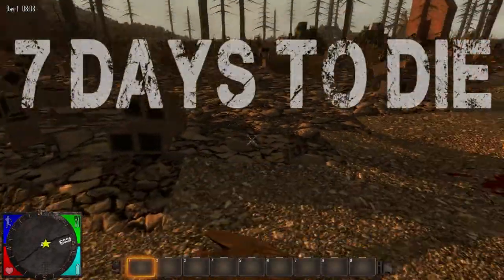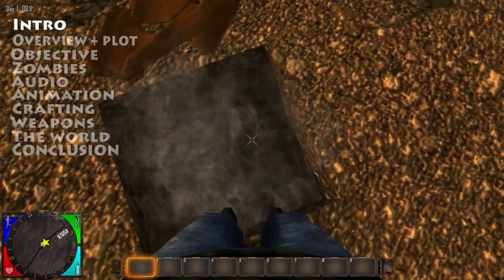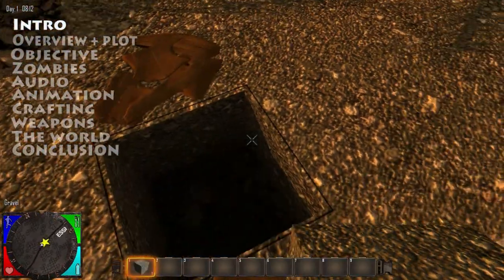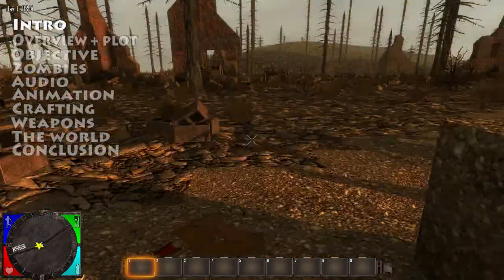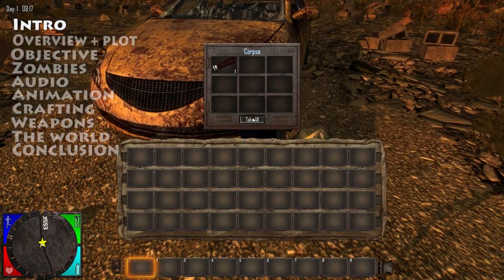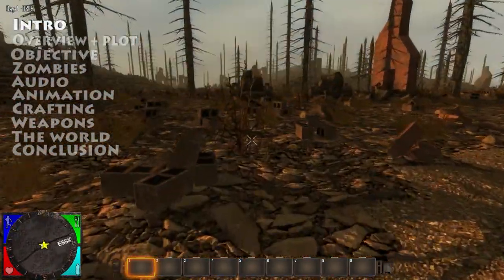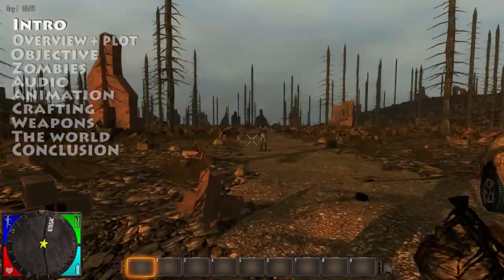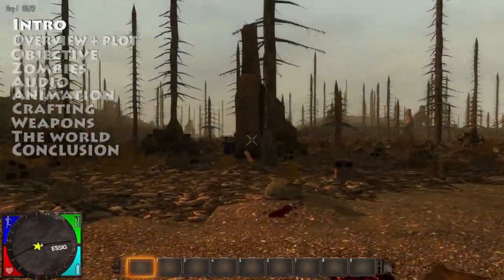Hello everyone and welcome to the 404 Games Not Found First Look series. I'm Valane and this is 7 Days to Die by Fun Pimps Entertainment. This game has been greenlit on Steam and the footage you're seeing is of the game in its Alpha 1.1 build, so it's very early into development. It's been described as Zombie Survival meets Minecraft. If you want to see more of this game, let me know in the comments below and I'll do a follow-up video.